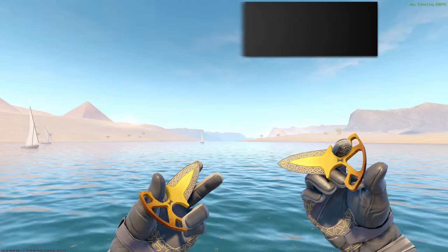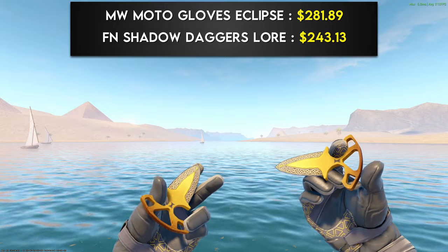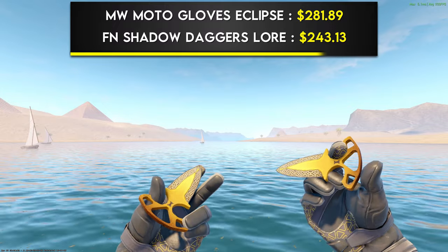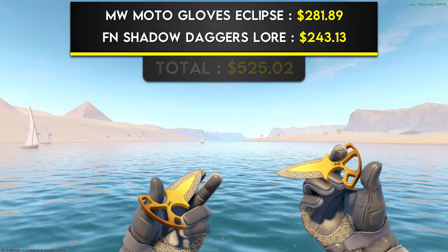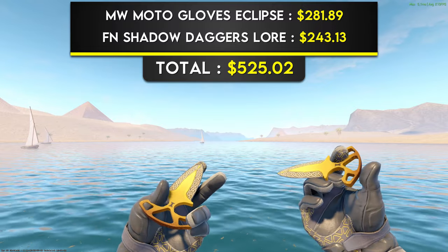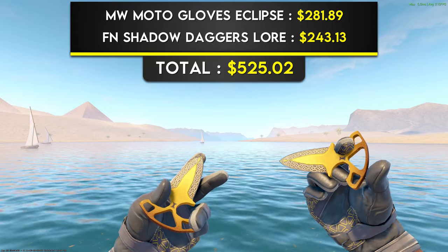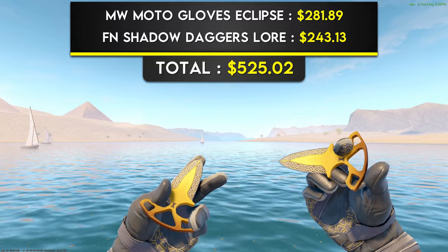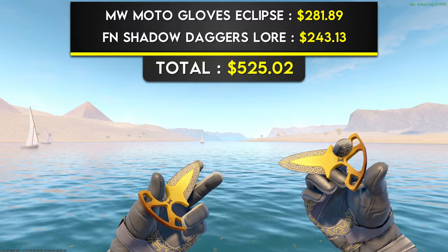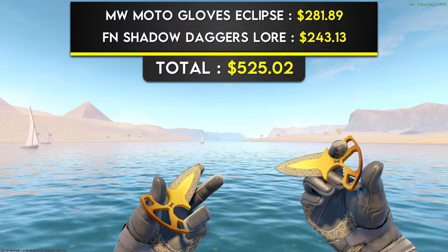The final $500 combo is a pair of Minimal Wear Moto Gloves Eclipse with a pair of Factory New Shadow Daggers Lore. I absolutely love this combo because not only do the gray gloves match the dark accents on the daggers, but the yellow is also a near-perfect match with the glove accents. And if you inspect the daggers, you can see on the outer palm of the hand, the glove features little yellow triangles which are very similar in shape to the daggers themselves, giving this combo that much more depth.